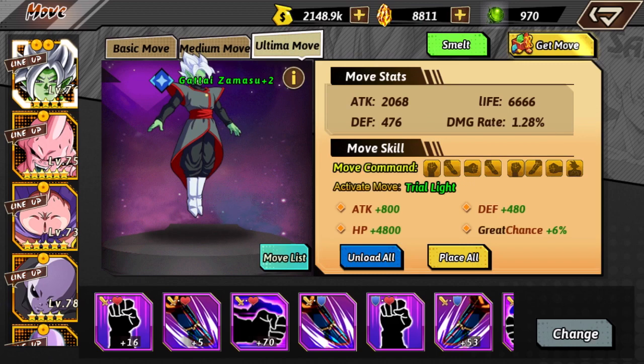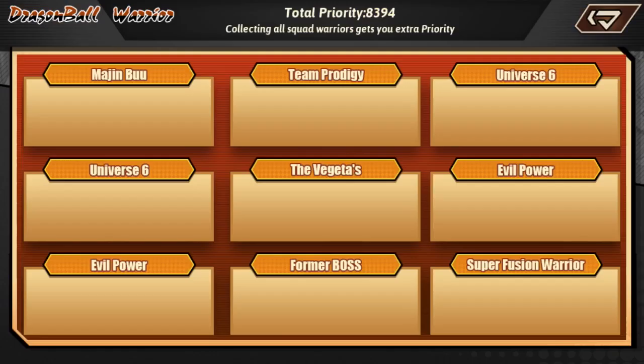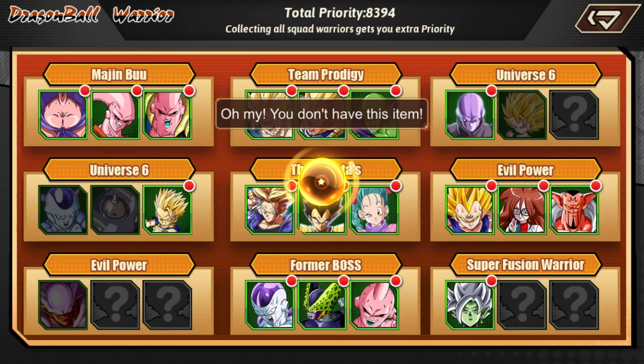Looking at the stats — 2000 attack for that Gataizumasu. Now this is really important: as you guys know if you've been watching this series, we struggle with priority, so going first. That's why you want to try and feed food to your characters.